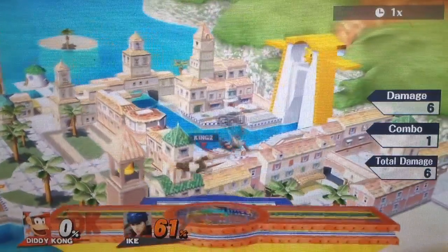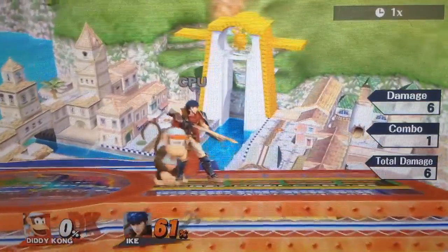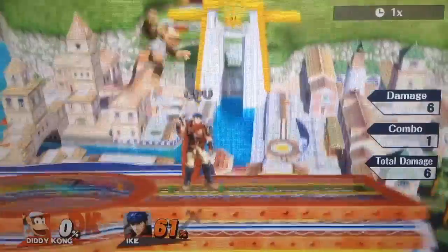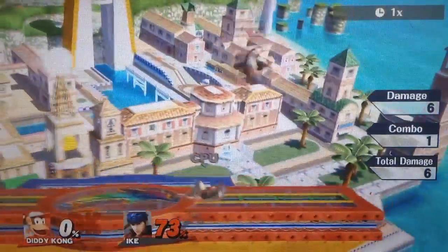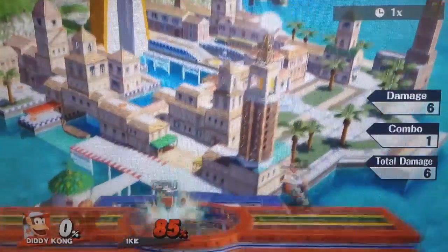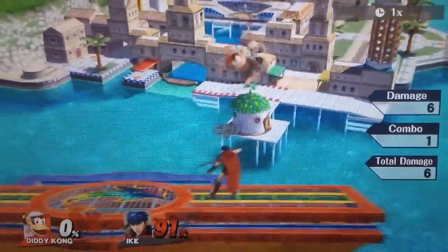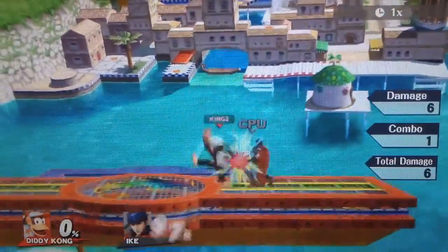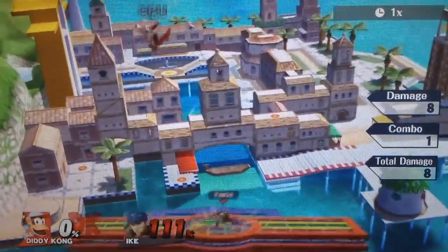Diddy Kong's neutral air is a very fast move to get out that does have quite a few hits. It attacks all the way around him and can be used as a combo breaker. You probably won't use this to combo that much, but it is a nice combo breaker. It does have a big hitbox and you can short hop into it and throw these out quite a bit. It's an all-round okay move — mostly it is nice because it can combo break at certain percentages.